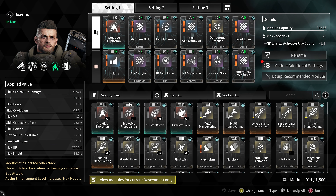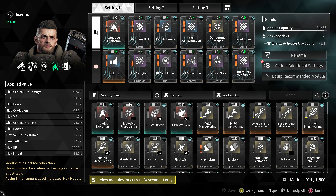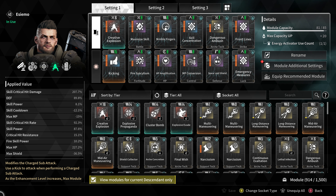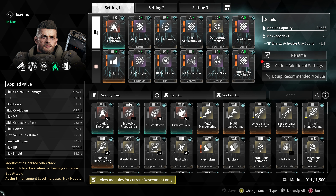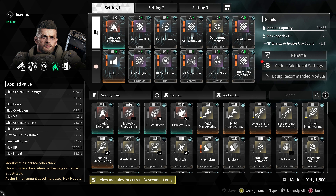We took a look through a few of the transcendent modules we could use, but most of them did not hold up in battle. The only two that seemed to hold up comfortably were Explosive Propaganda and Creative Explosion, so for the sake of maximal damage we opted for the latter — Creative Explosion.